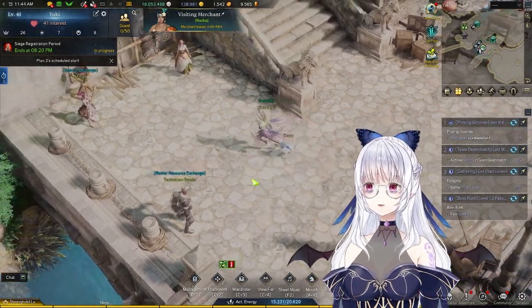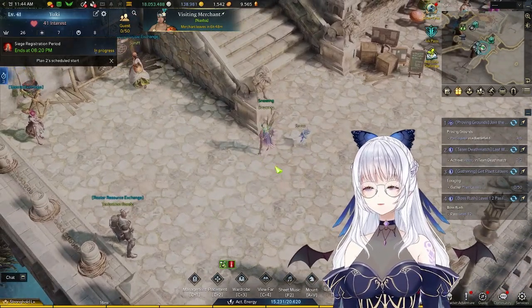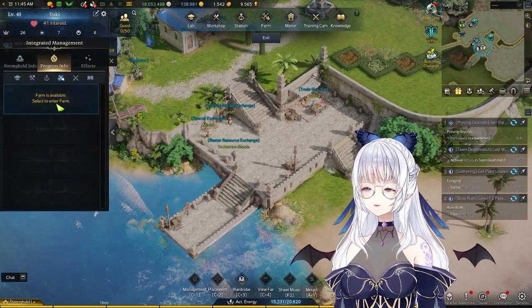Hello, this is Keisumi here, and today I'll be showing you the new farming feature in your stronghold. All you have to do is just enter your stronghold and then click on management, and there is a new farming tab.